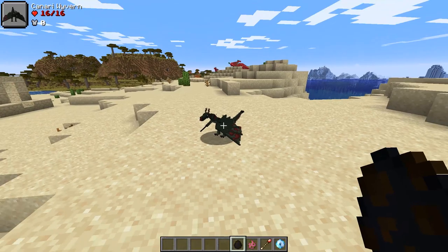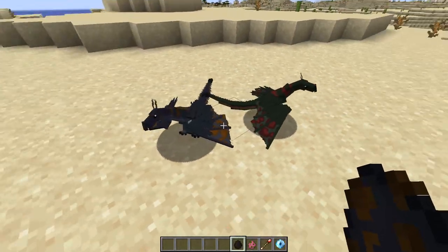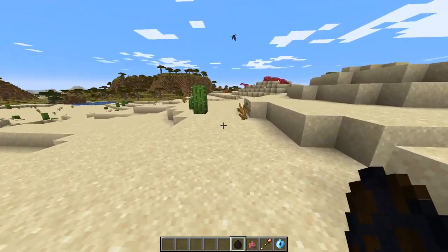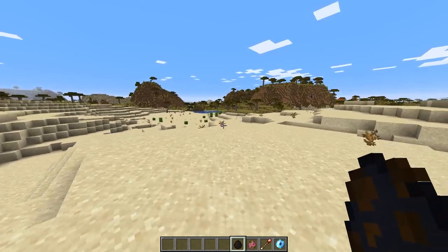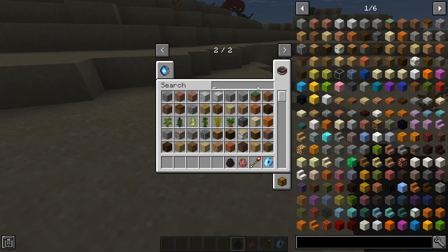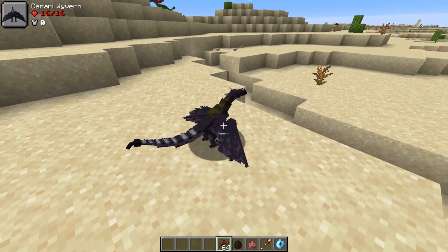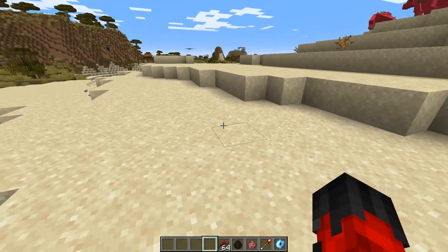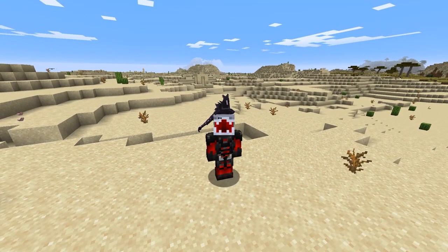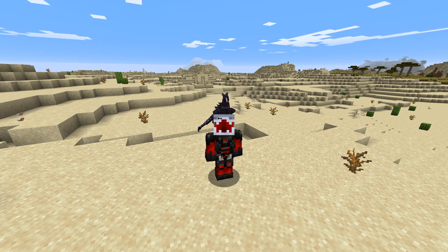Finally we have the wyvern - awesome little dragons found in swamp biomes. They will attack you and they will poison you. They have the most variations of any dragon in the mod, and if you look on their wiki they have customizable names which give them different skins. They are tameable - all you need to do is feed them sweet berries. That's going to be it today - if you have any questions about this mod do let me know in the comments below, thanks so much for watching.